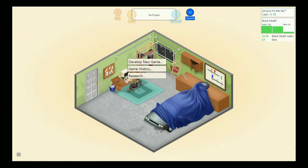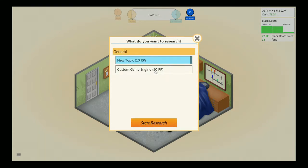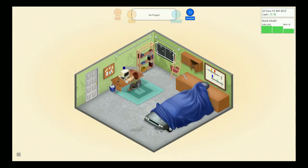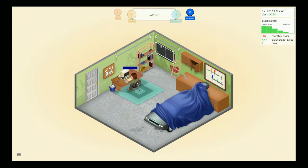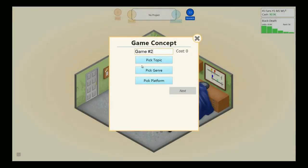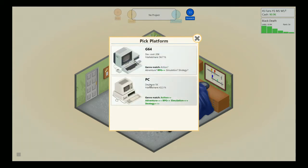So you gotta get a game report. Artificial intelligence is not important in this kind of game. Now we got some research - let's see what we can do. I need 50 research points to make a custom engine, so we're just gonna research a new topic. New topic: martial arts. All the game sells - doing pretty well, 10,000 units is not bad for an indie developer. Our first game has made a sales record. We researched new topics, so now we're going to make a new game.